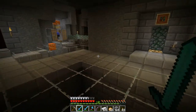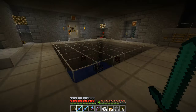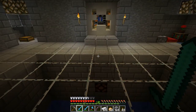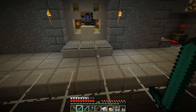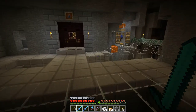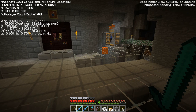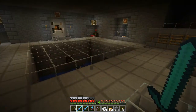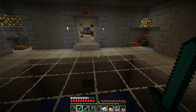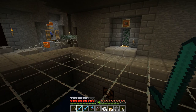Hello everybody, this is Mad Marshman and welcome to another episode of our vanilla survival world, the Night Garden. As you can see our water is very blue. We're not running Optifine because we are running Snapshot 13W19A. High definition texture packs run fine with the new launcher, but we have no minimap and no Optifine.